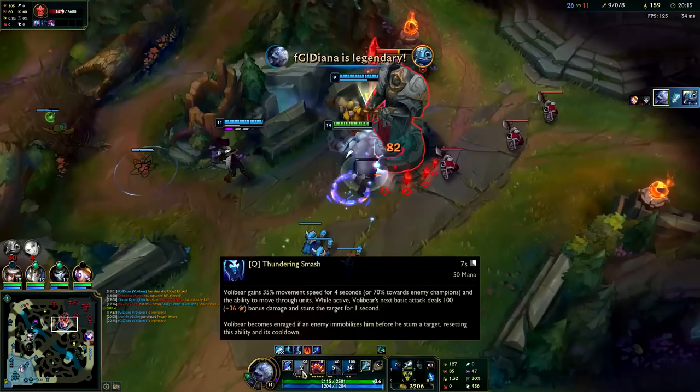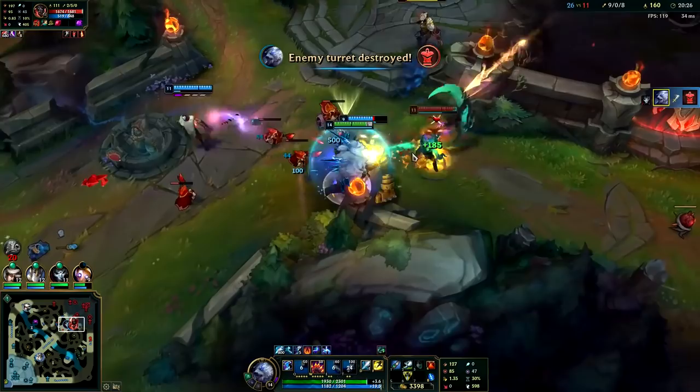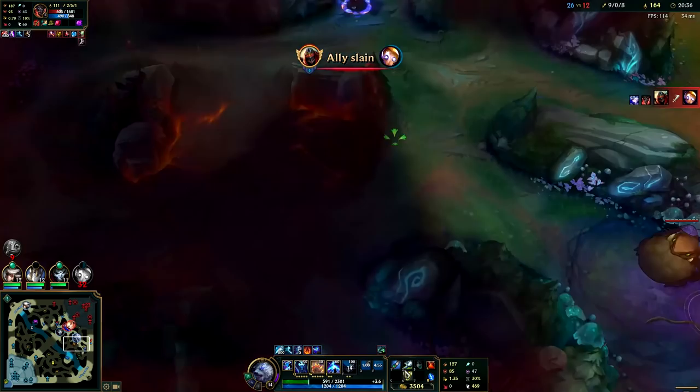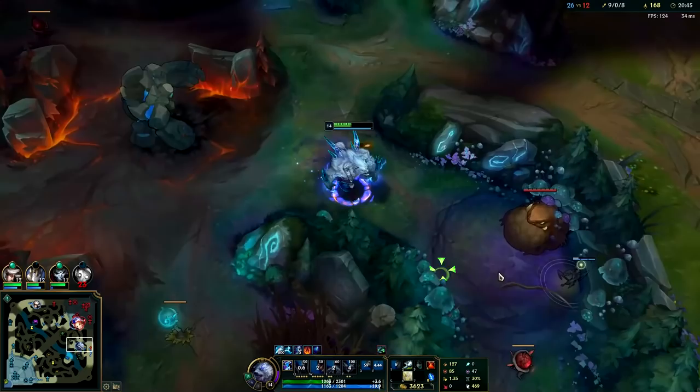I keep saying W whenever I mean Q — if they're already at point blank range you auto attack Q, auto attack W and get insane damage off. I need to get out of there or I'll die. It's not worth me giving up 700 shutdown gold, I just have to sacrifice the Blitzcrank. Auto attack, Q, auto attack, W — there we go. Let's farm this out and get some HP back.